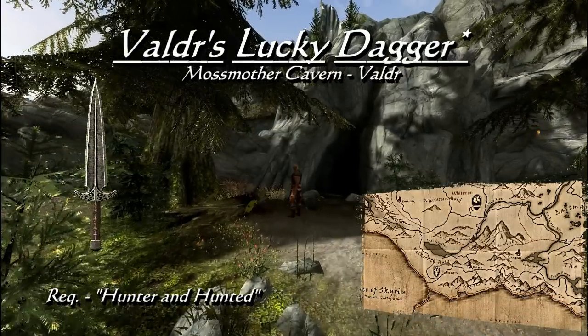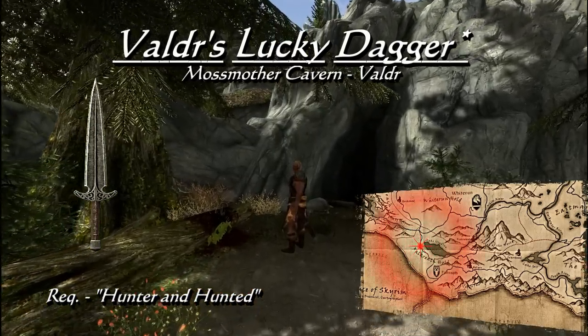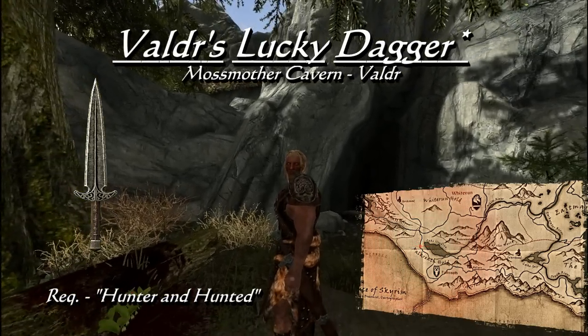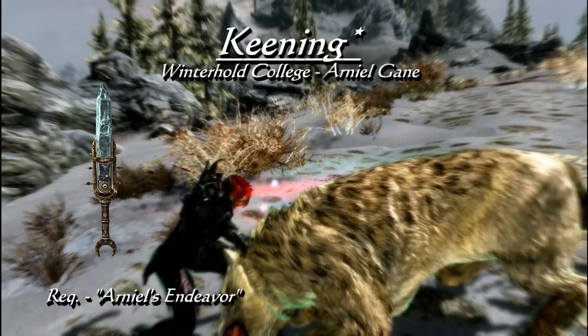Valdr's lucky dagger is given to you by Valdr. You can find him sitting outside of Mossmother Cavern, wounded in the forest of Falkreath. Assist him in avenging his hunting party during the quest Hunter and Hunted, and he will give you his dagger as a way of saying thank you. Another dagger unique in every way is Keening.